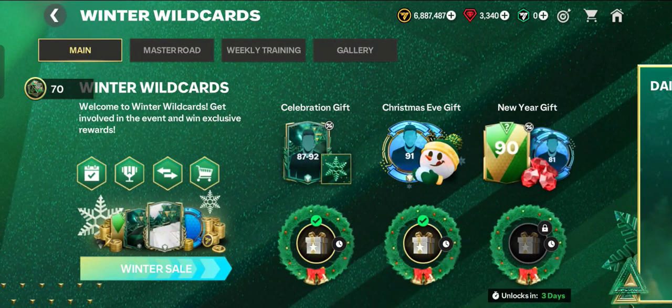Hi guys, welcome back to my channel. Today I'm going to show you how to claim easy reward 2 in pace training of the winter wildcards event in EA Sports FC Mobile 24. I made this video for beginners new to this game who are still confused about how to challenge the event and complete the quests so you can get a ton of rewards from this game.